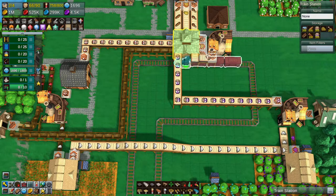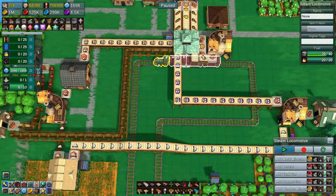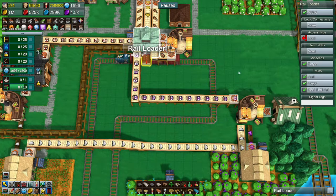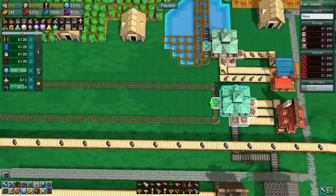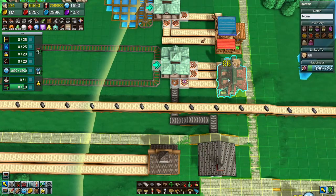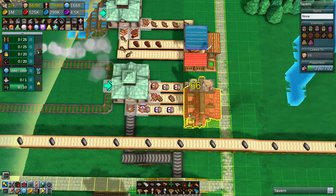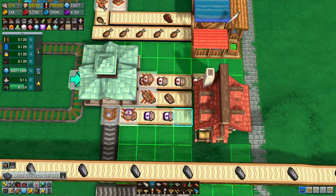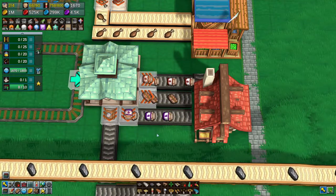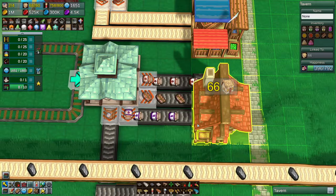I don't understand this. I don't want this set up - the loader, I don't want it to hold until full. Just like the unloader - I don't want it to hold. There we go. That was so odd - no wonder we weren't selling any of the specialty stuff. It wasn't. Now it should unload all of it. And I do want to upgrade these belts.